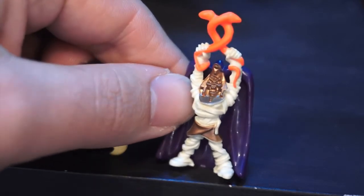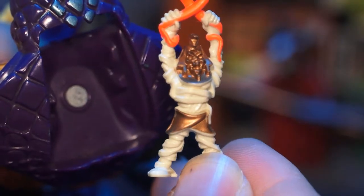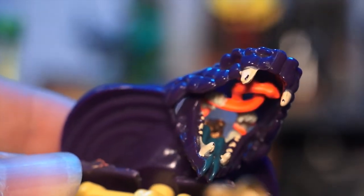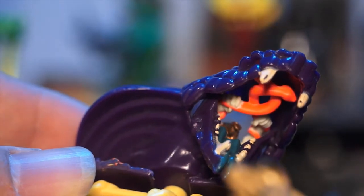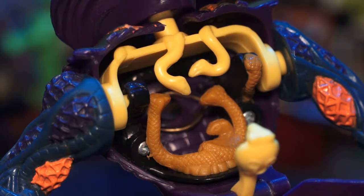I actually read somewhere that the head is like the tomb for Venom the mummy. It's kind of cool that there's two sections to the playset — the tomb where Venom rises and calls forth Pharaoh Fang, and the chest cavity that forms the Snake Pit for Max to fall into.